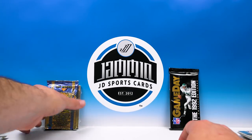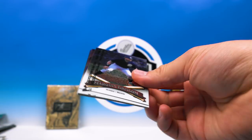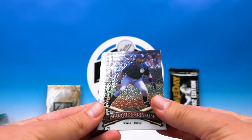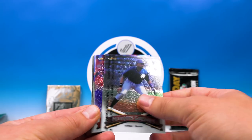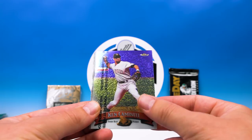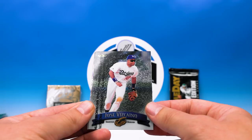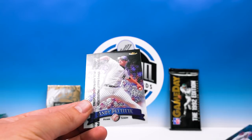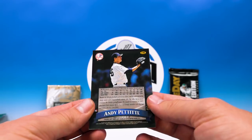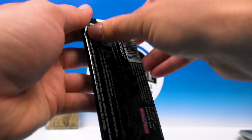All right, '98 Finest. Oh, look how pretty they are — man, Finest! Marquise Grissom, got the protectors going on. Bobby Jones, Ken Caminiti, Matt Williams, Jose Vizcaino, and Andy Pettitte — nice. Beautiful cards. Finest, Finest, Finest — Finest is always good.